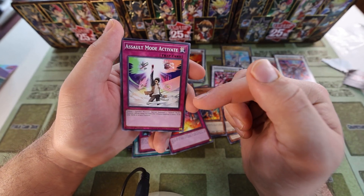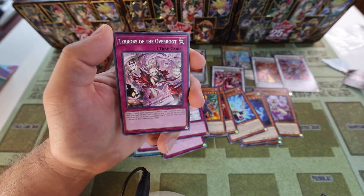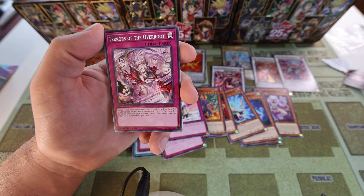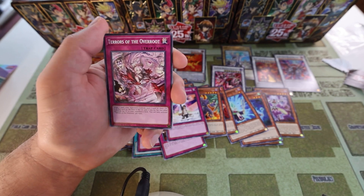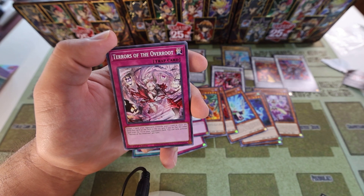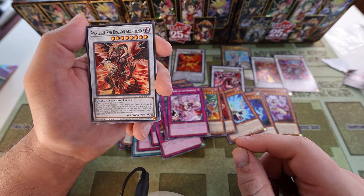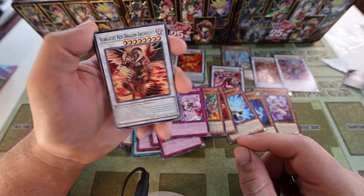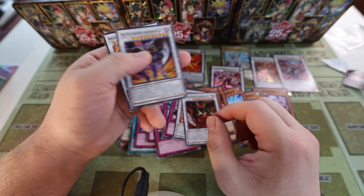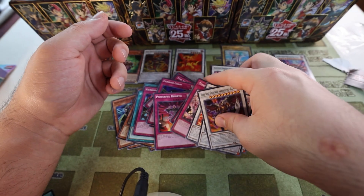Powerful Rebirth, Assault Mode Activate — I remember seeing tons of these in the bulk bin at a local comic book store as a kid. Tears of the Overroot: the original printing was a common from a set last year, and they just reprinted it in the 2023 tins, and now they're reprinting it as a common again — three common printings, great card. Scarlight Red Dragon Archfiend — that's the one that actually needed a reprint, and they made it really accessible as a common. Hot Red Dragon Archfiend Abyss, Red Nova Dragon, and Hot Red Dragon Archfiend Bane — that's it for the actual cards.